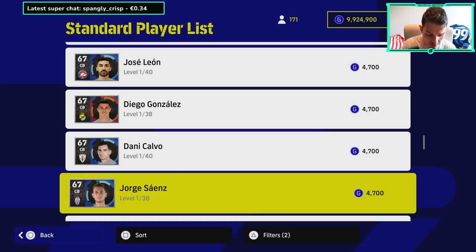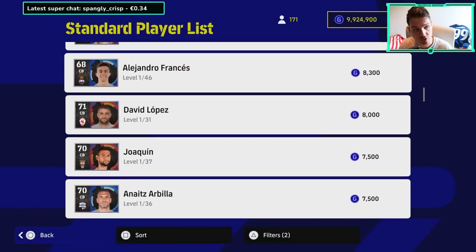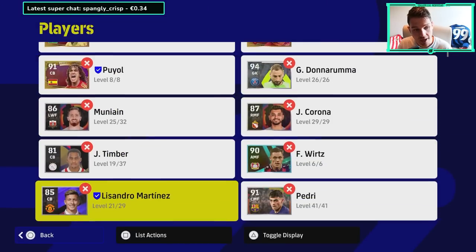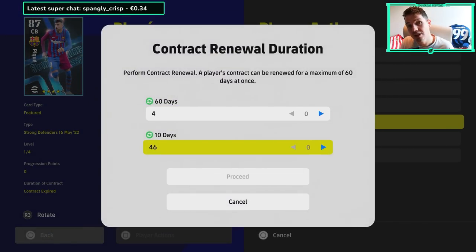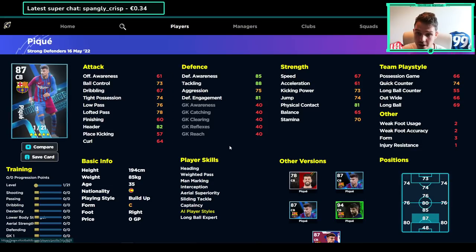This is where the database comes in - I'll leave a link to eFootballDB in the description. Over on eFootballDB, you can see that Piqué's standard card was a 78-rated center back. He's actually not in the game if you wanted to sign him - there's no 78-rated version of Piqué. However, when I go back to my squad I do have a version of Piqué. He doesn't have a contract here but I can give him a 10-day contract. As long as I give him that contract he can play games, even though his standard card is no longer in the game. This is the featured version of him - the 'Strong Defenders' featured card.